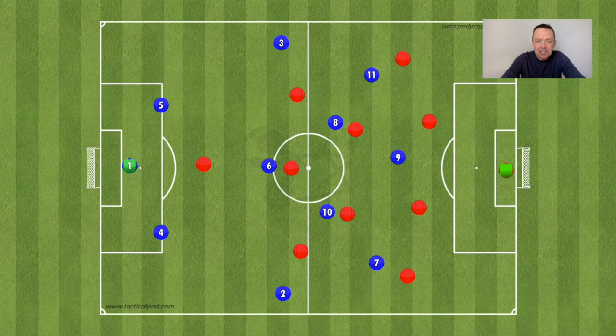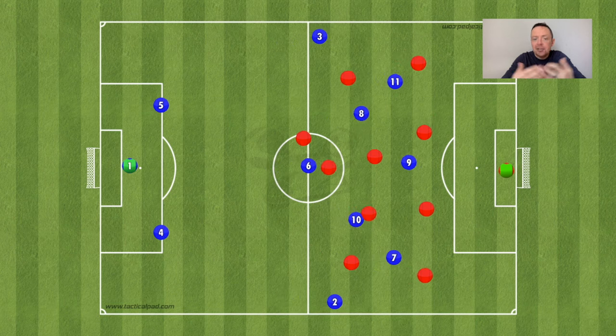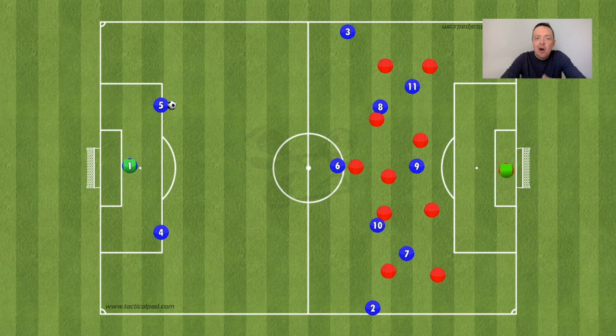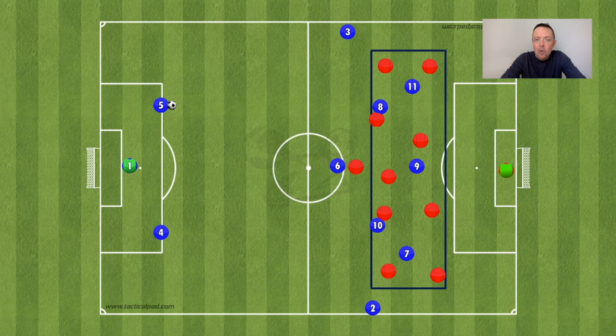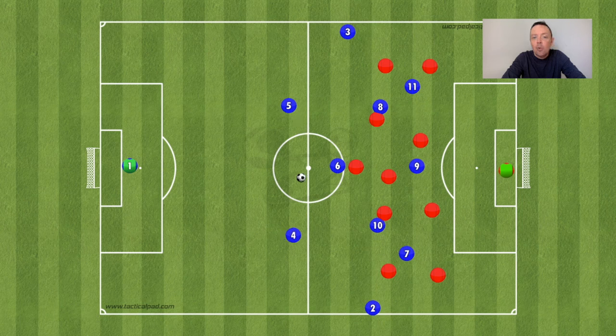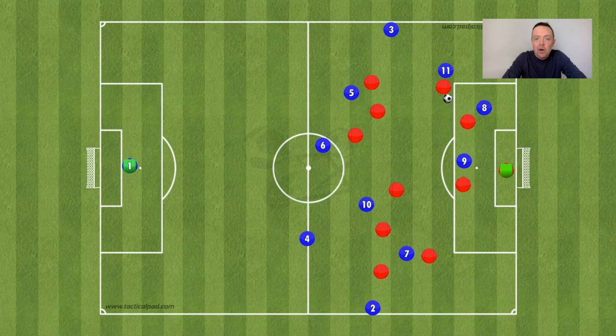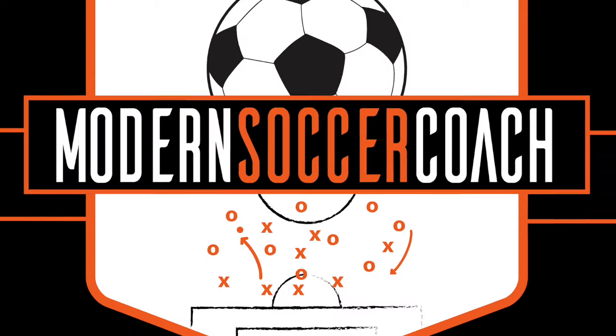The last one is an invite situation — the opposite of a press — where the opposition drops into a low block and basically leaves the center backs free to try to break them down. Teams may defend like this due to the state of the game, fatigue, or to manage high-volume rotations by sitting deeper. If center backs are unwilling to drive forward or are too close together, play becomes predictable and you're vulnerable to a counter-attack. But if the center backs are further apart, they can use space to drive into the inside channels where, with good movement and timing ahead of the ball, the center back can be really involved higher up the pitch and contribute to a goal-scoring opportunity.